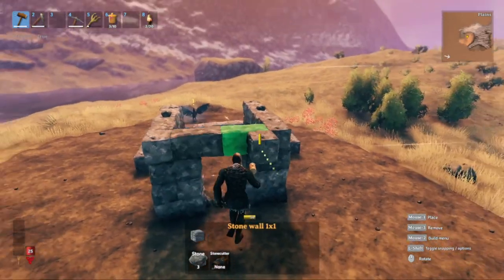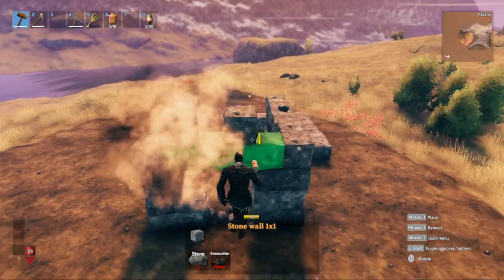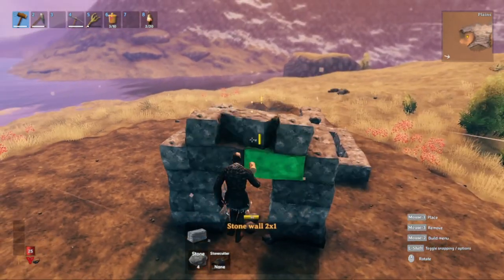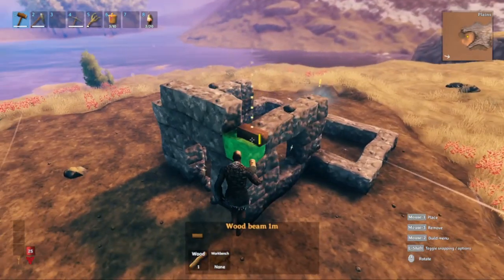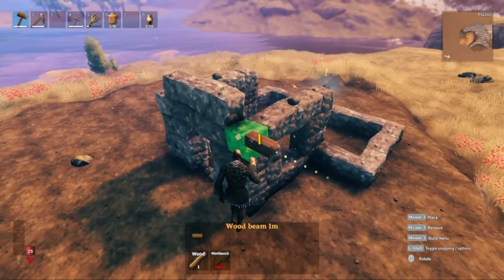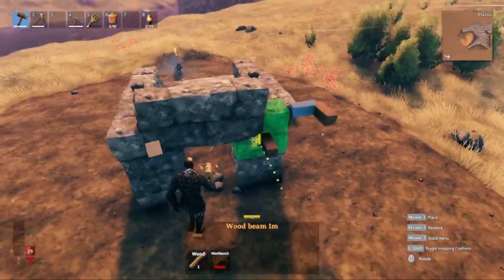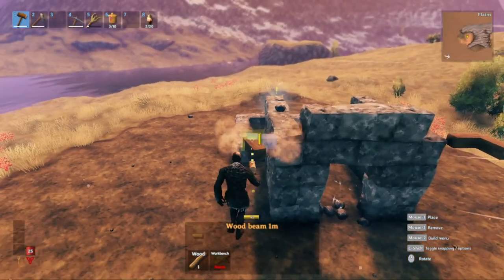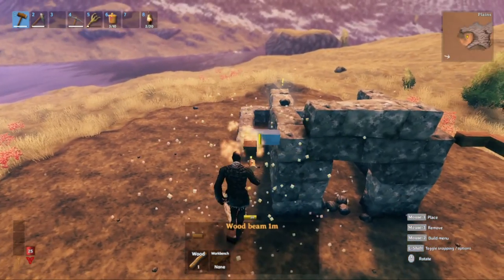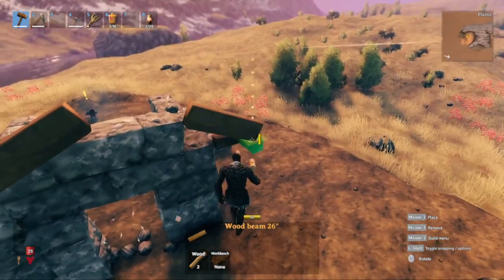The next thing we're going to focus on is the roof section for this part. We're going to get a one-meter stone right here, one right here, and a two-meter stone in the middle. The roof line should start right here, so we put a one-meter wood at the edge to create an overhang for the roof — do the same for the other side — and get our 26-degree pieces and bring them all the way up until they meet in the middle.